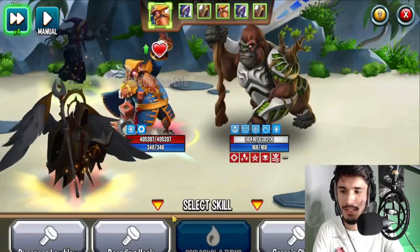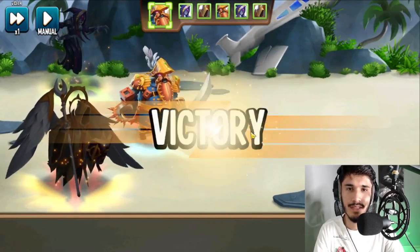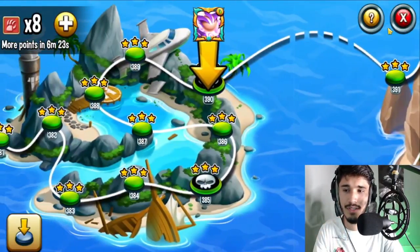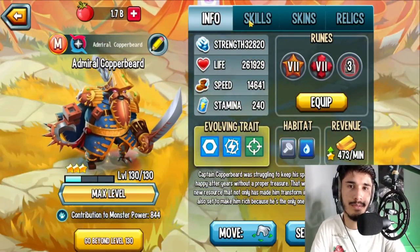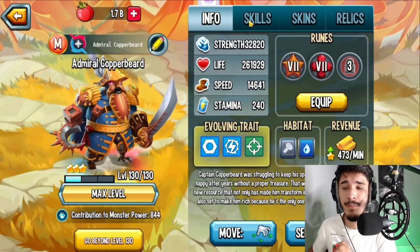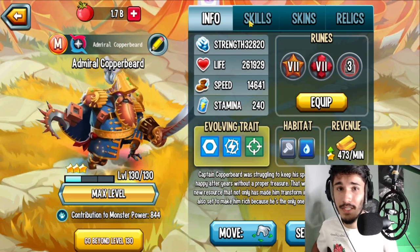Don't pair this monster with damage boosters because you can't really use them — the monster has Artifact trait so it can't receive damage boosts or other positive status effects. Anyway guys, I hope you enjoyed today's monster review on Admiral Copperbeard. Let me know what you think about him, whether he actually purchased the Legends Pass or not. Thank you all so much for watching — I'll see you guys in the next one, peace out.